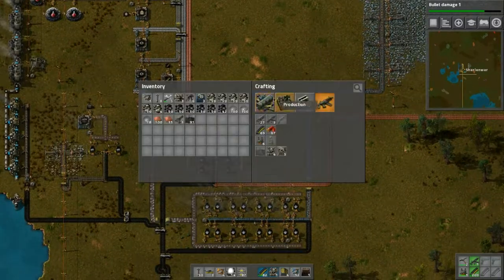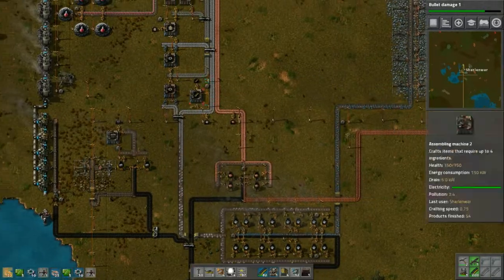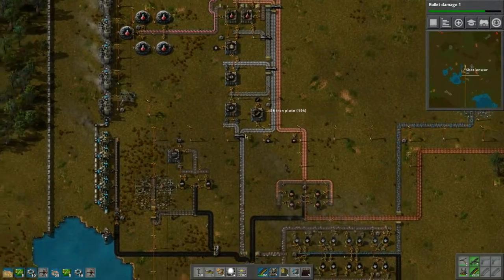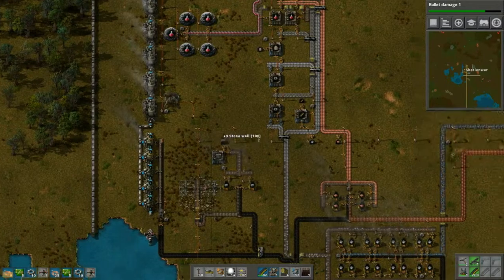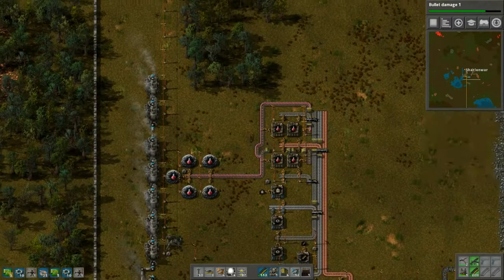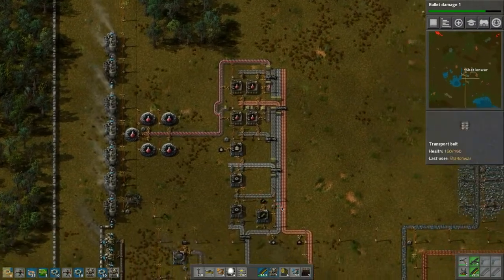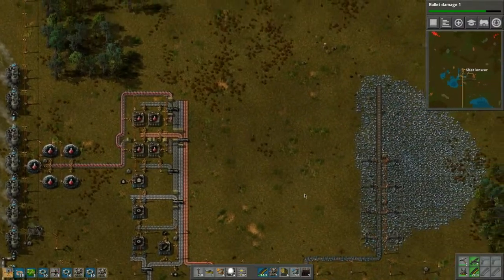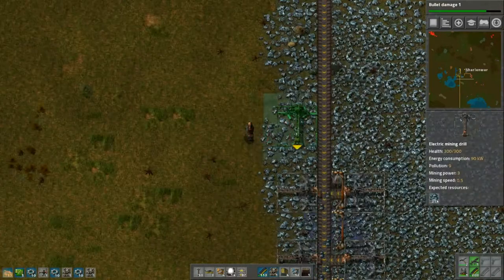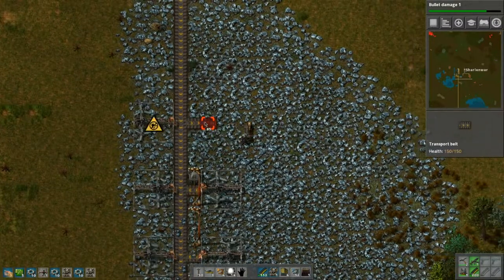I have to build two more miners because it's not backing up enough. How's my copper doing? Let's pick up some more resources — walls, more firearms. Let's build a couple more of these and place this miner down. Let's place two more — so many resources and so many things to do.